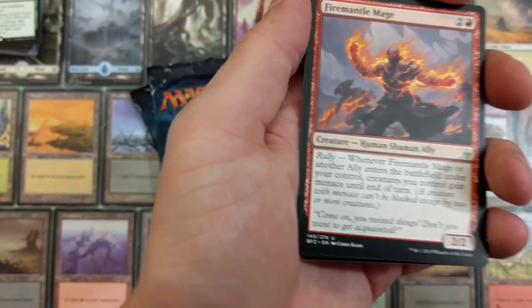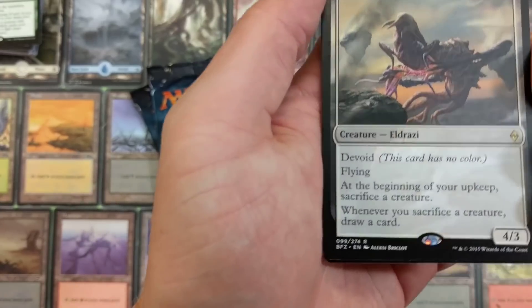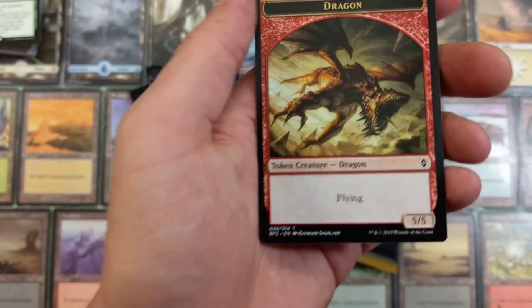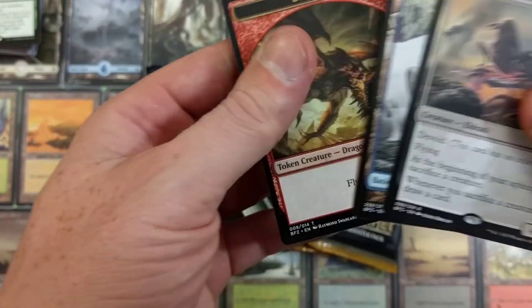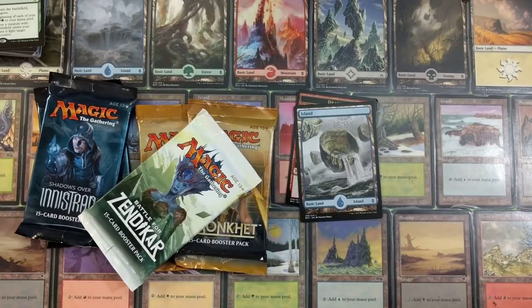Mr. Stanley, I'm not gonna send you any commons or uncommons unless something is special. Smoldering Abomination - you are definitely gonna get that. Florida Island - I'll send that as well. Dragon token - better believe I'm sending you that. Tokens can spike in price, some of them go up to a buck or two.